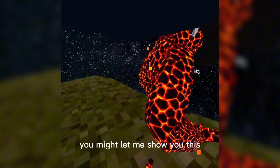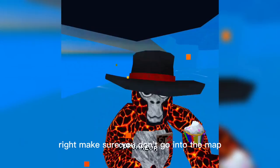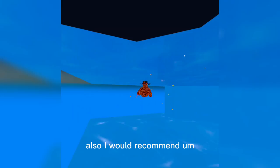It's kind of beautiful, not gonna lie. So what you do from here, you jump down onto this - you just gotta fall straight down, it's that simple. Make sure you don't go into the map, you gotta be super careful on this part.